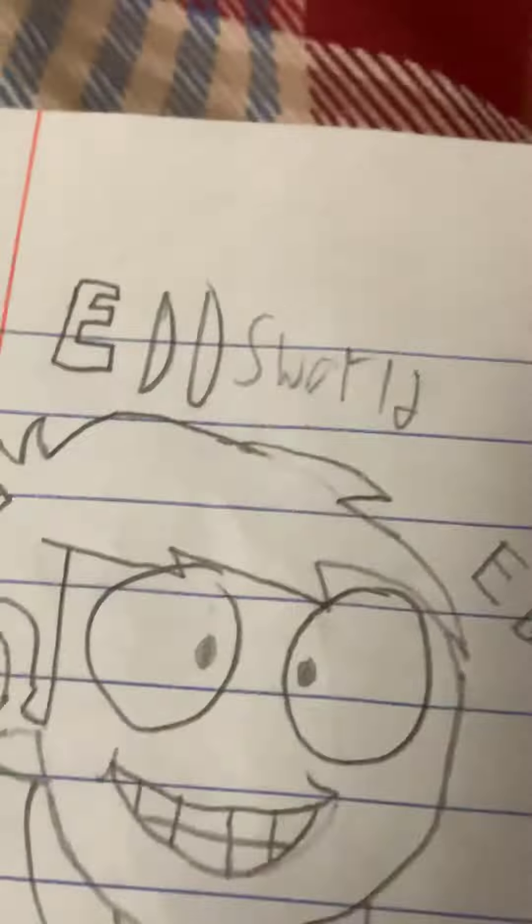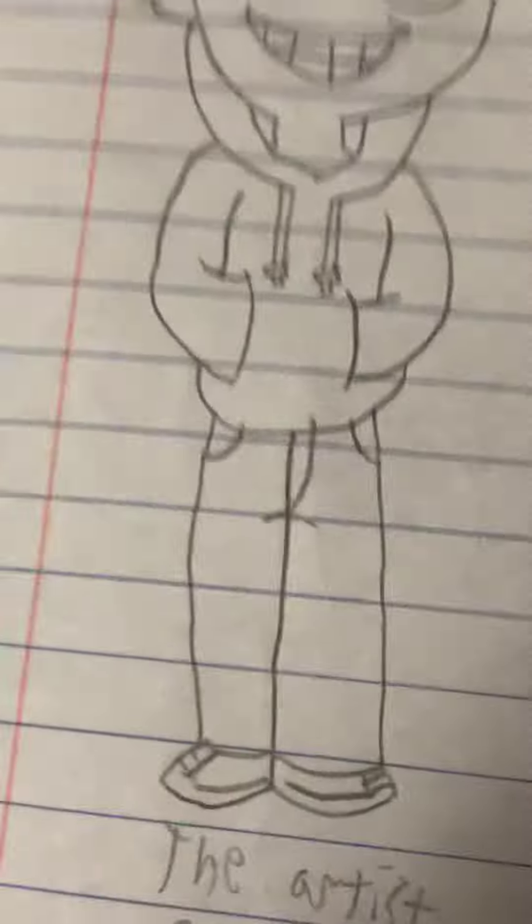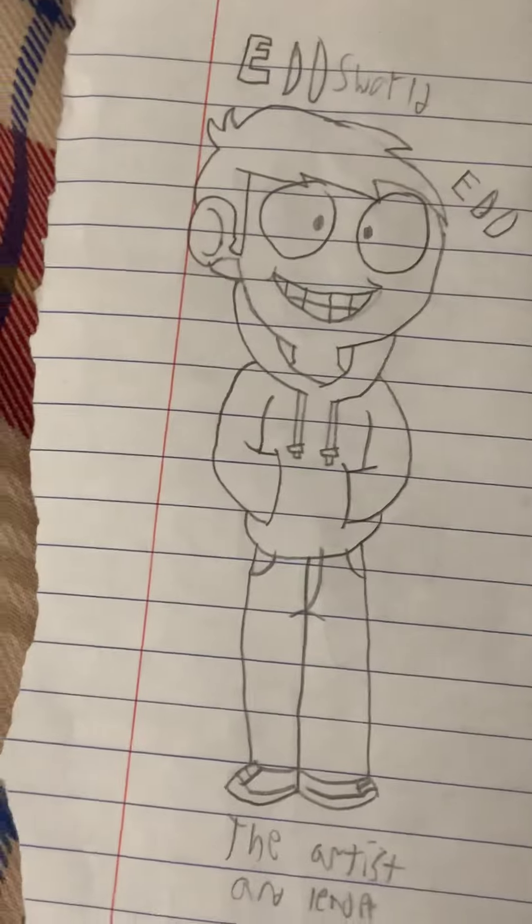So right here is Ed from Ed's World — the main character, the artist, and the leader. He absolutely loves Cola. I drew him with his little hoodie on, the two little strings right here, his detailed pants, and detailed shoes like everyone else has. So right there, that's Ed from Ed's World.